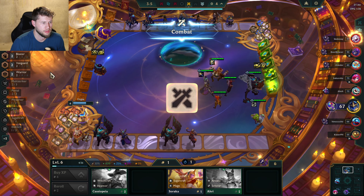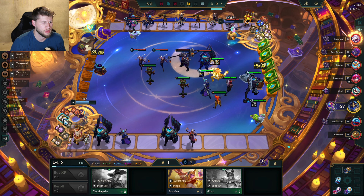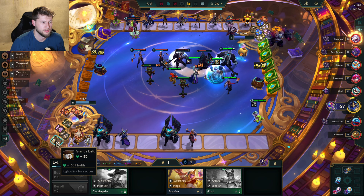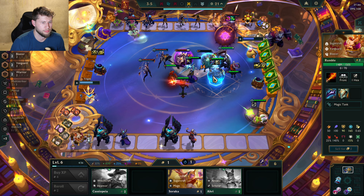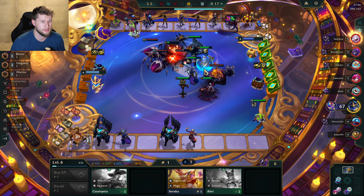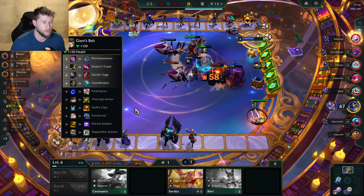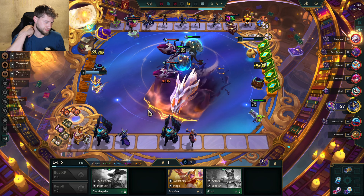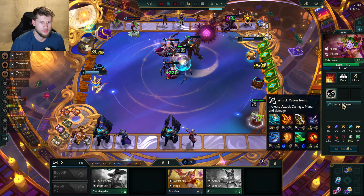I'm waiting for the Giant's Belt to put on Rumble. If I can get a really good tank item, especially one that has lots of healing — like the Warmog's version of a radiant item — I feel like that would be really strong. I don't know off the top of my head what it would do exactly, but I feel like it would do something good.